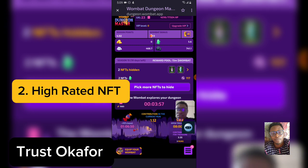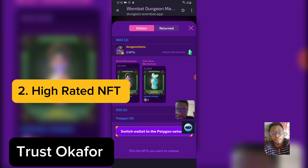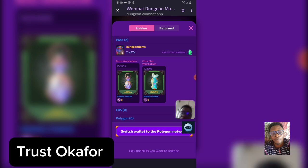At one point I used to have up to 2000 mining rate because I had up to 20 NFTs and most of them were high rate, but I had to sell them because I was making a tutorial video. So if you want to enjoy more mining earnings, you need to have high mining rate NFTs. When you click on an NFT, you can see its individual mining power — make sure you have very high mining power and you are going to earn a lot on Dungeon Master.